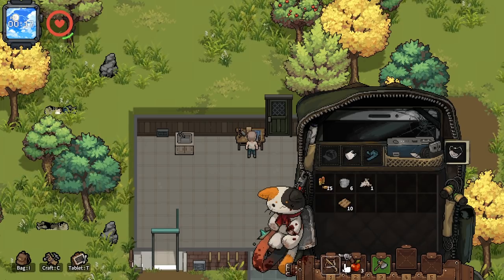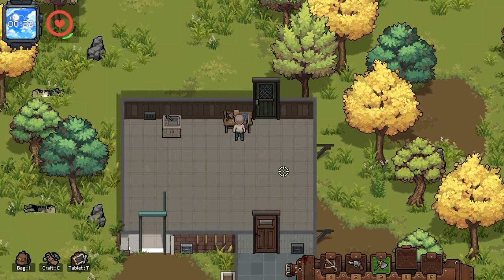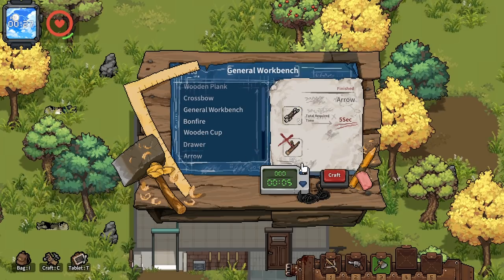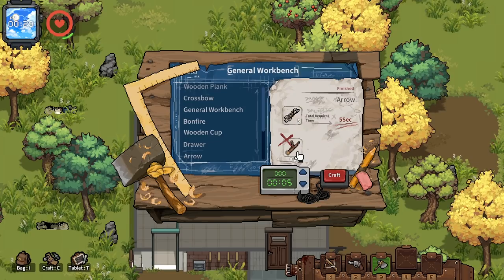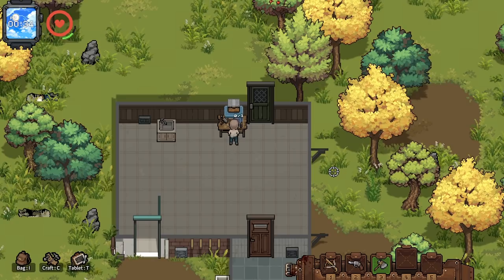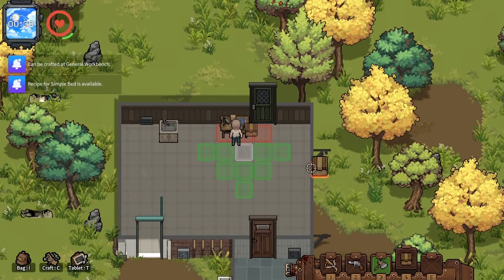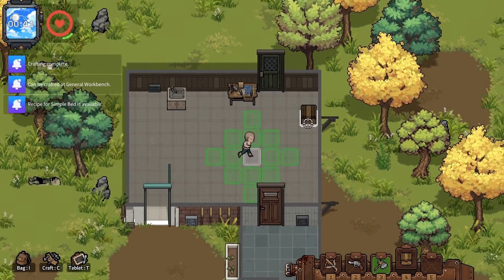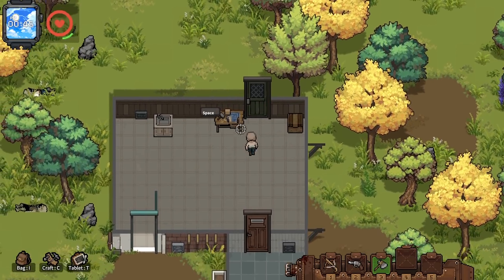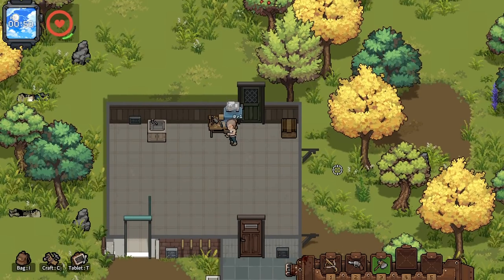I'll put the crossbow in slot one and the pistol in slot two as a backup in case things go horribly wrong. Let me make a drawer for storage — it's basically a chest. And there we go, we got the simple bed unlocked. It's only 1 PM and we're already ready to go to sleep.